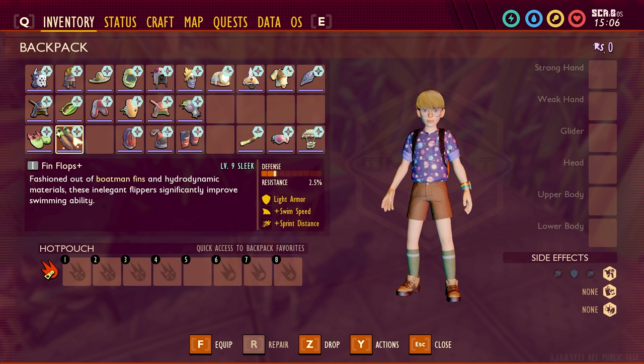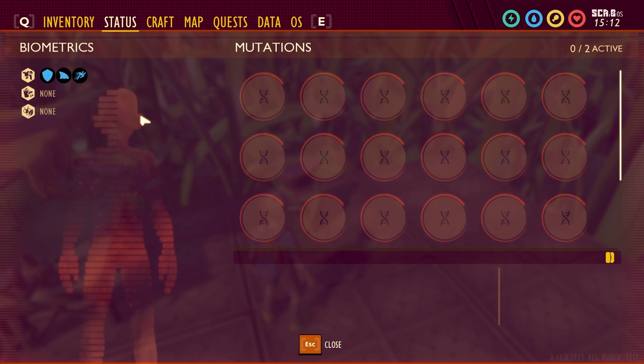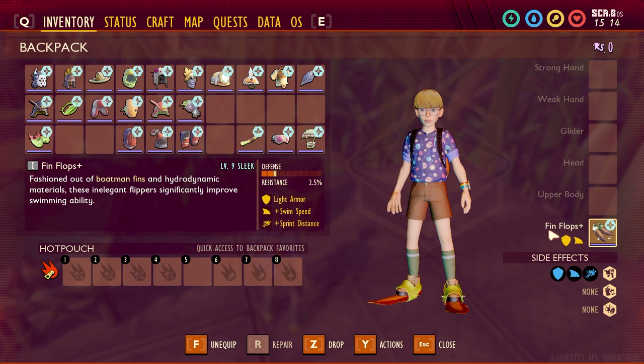Next are the Fin Flops. It's a light armor, you get plus swim speed and plus sprint distance. I believe the sprint distance does affect water as well, so you'll actually sprint faster in water too. So you swim faster and it reduces the stamina cost of sprinting, which I think helps when you're underwater.